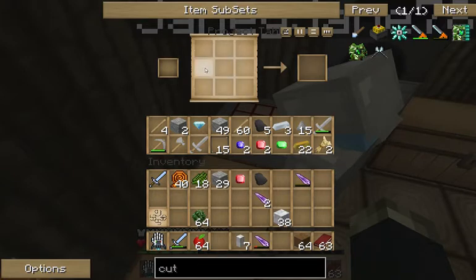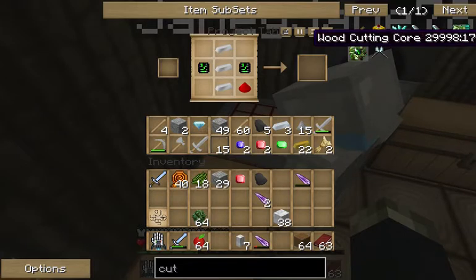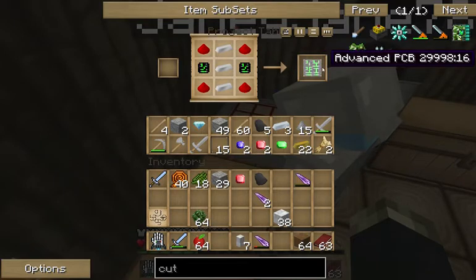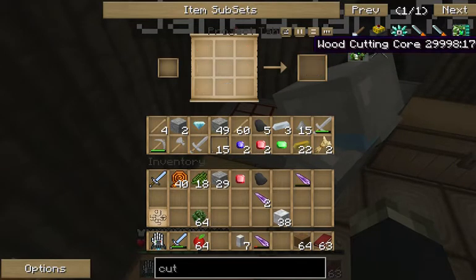Put two of those back, put those in the middle on each side. Iron all the way down the middle — so three iron — and then redstone in the corners. What is this doing? This is basically making an upgraded version of those little things — an advanced PCB. You'll need one of those.